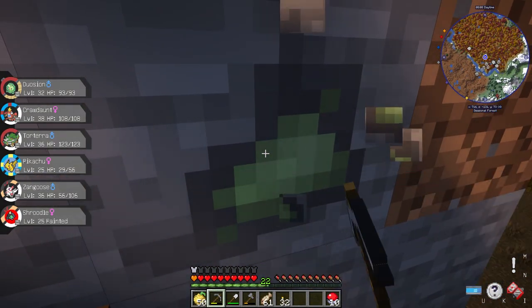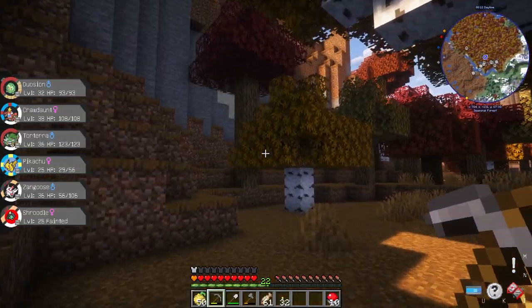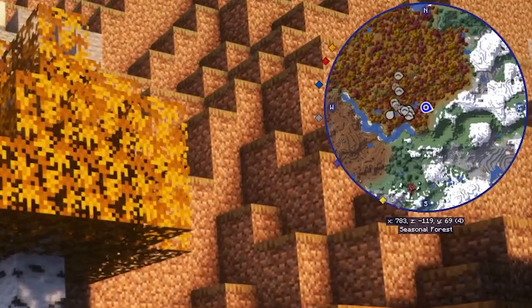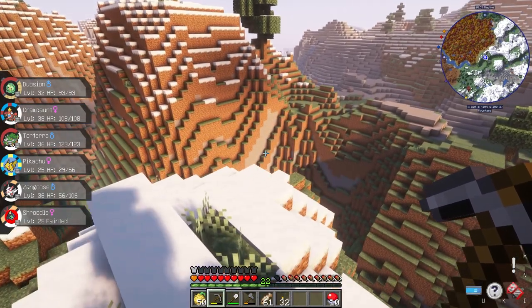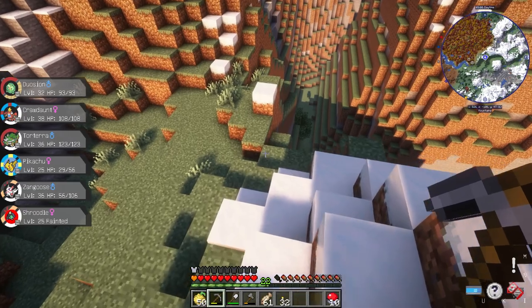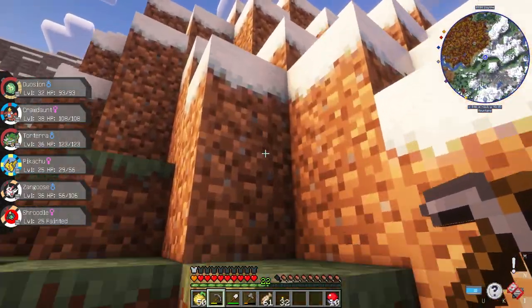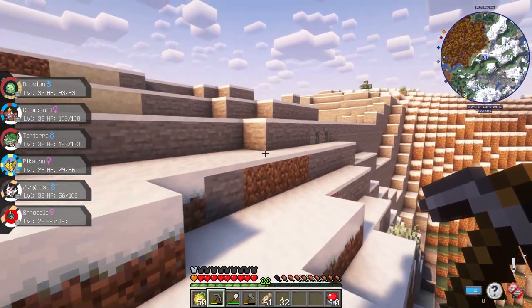There's a Leaf Stone shard but I can't take it because I stupidly don't have an iron pickaxe. There are some mountains coming up on the map — this biome is just called Mountains. I really should have a flying-type on my team that I could fly on, because yes, you can fly on them in Pixelmon, which is awesome.